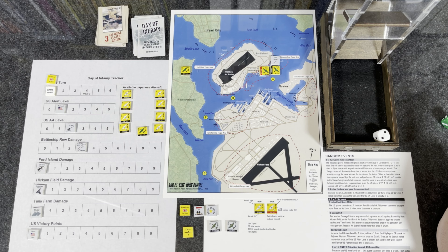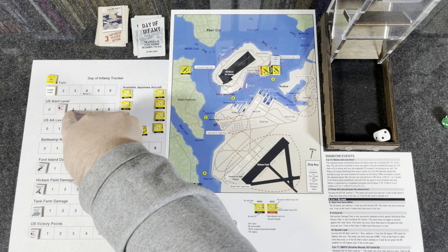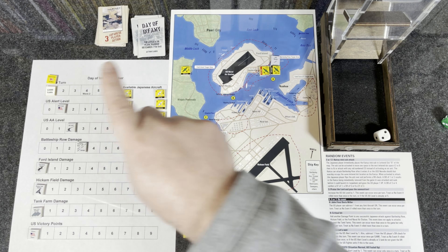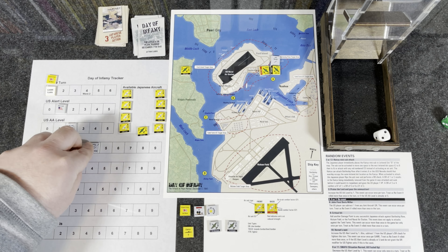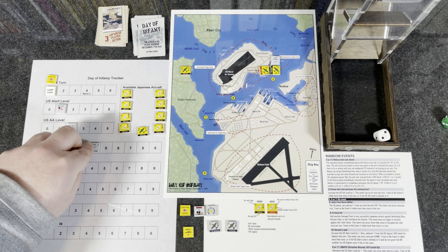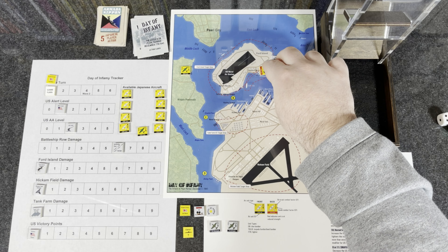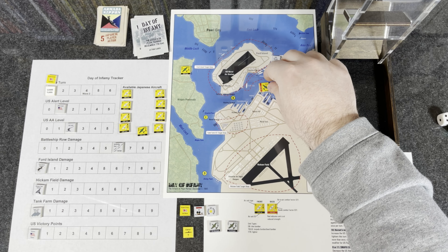First card draw - let's see what we got. This is where normally it would be a poker deck with numbers, and you'd basically divide it by two. So this would be a 10, divide by two, you get five US player actions. However, with Tim Allen's custom deck you get to see some nice art on there. Five US player actions - this would be where the US player gets to go for five actions. On the first turn though, he's extremely limited. There are no actions for him to take. He doesn't get any aircraft in the first turn - P-40 Warhawks and P-36 Hawks come later. Nevada can't move yet.